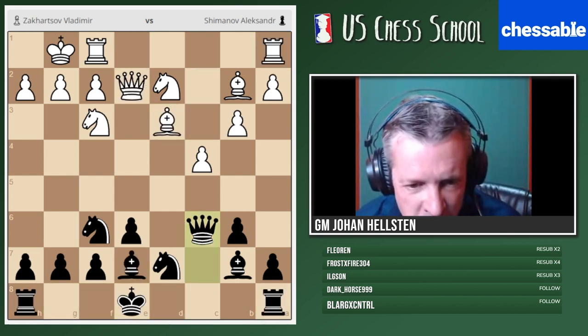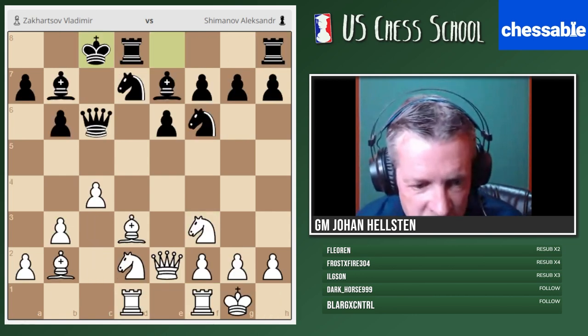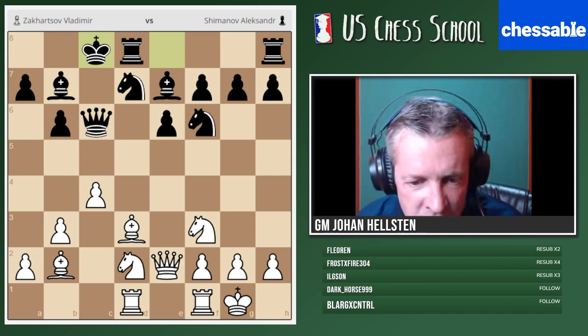Back to the game. Long castling — decisive mistake. We had explained already by Mayo that C5 is the key move here.